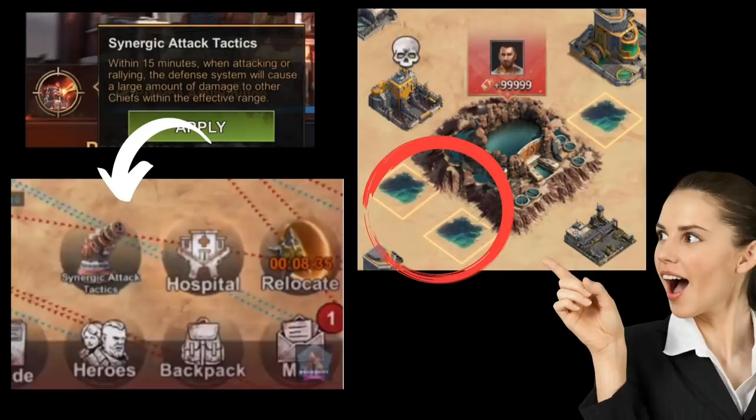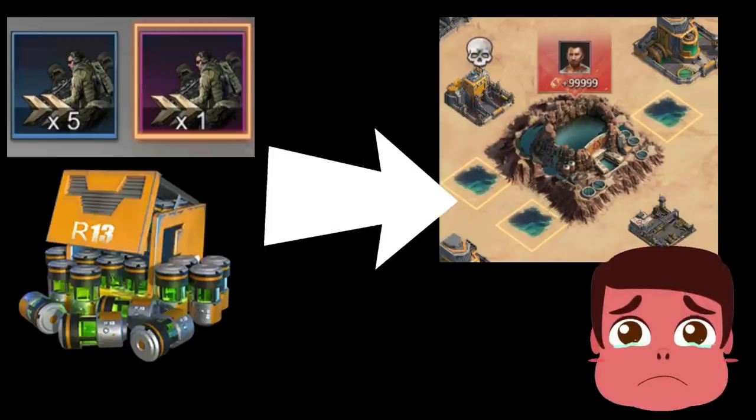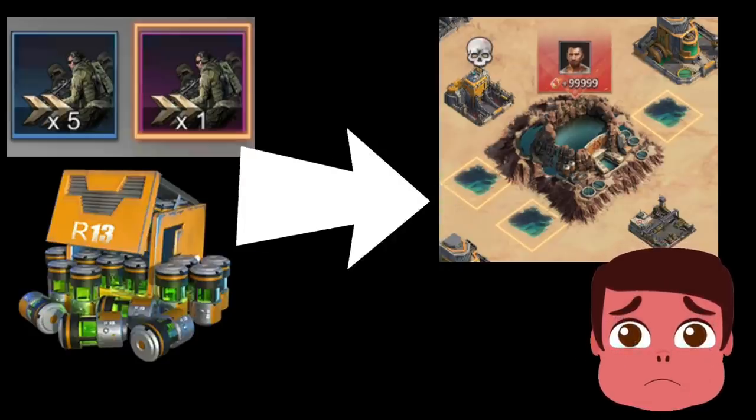Now let's go to the new rules in Reservoir Raid. There are two additional rules or gameplay features added. The first new feature is the usage of energy attack tactics. You can only unlock this skill if you are a Plasma 8 player. Once you do the research for the Iron Beamer and the energy attack tactics, this skill will last for 15 minutes and does additional damage to your enemies' troops. You can activate the skill from your Reservoir Raid interface, and do not activate it before the match — rather, activate it while the match is ongoing.